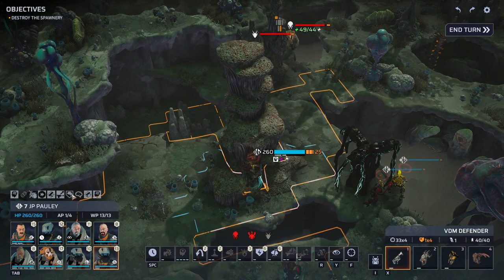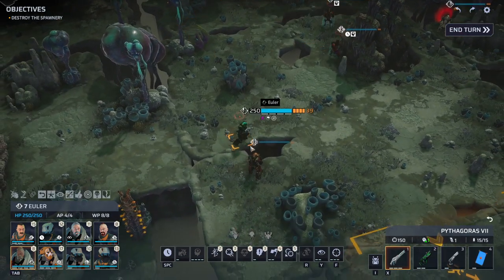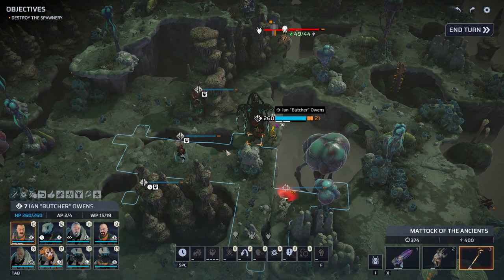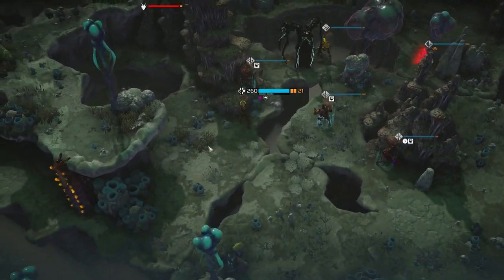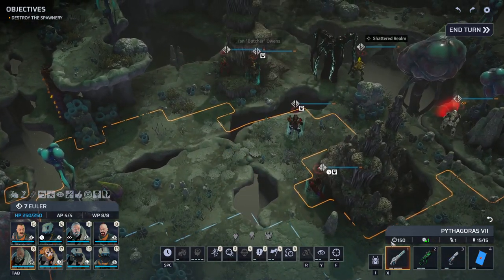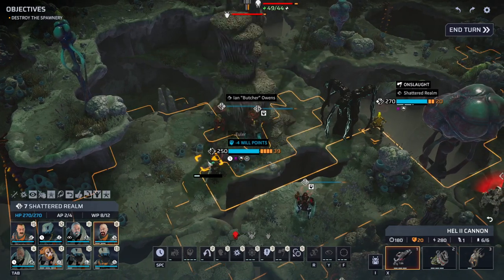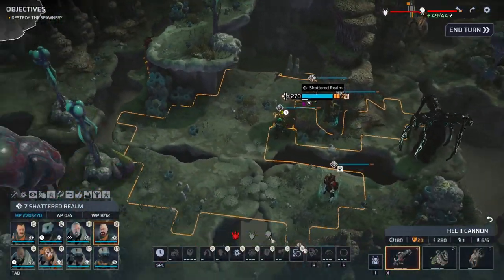Do we have the mind shield? Allies within ten tiles cannot take psychic damage, but that does not prevent them from being mind controlled, unfortunately. We're moving to here. Euler moves over — speaking about not wanting to be mind controlled, Shattered Realm most certainly does not want to be mind controlled, hence the move.